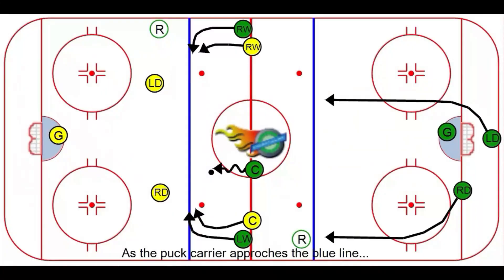Before we get started, let's do a little reviewing. In our last video, part two, we talked about the wingers on both sides picking up their green man as they enter the attacking zone, thus leaving the centerman with the puck to come into the attacking zone by himself.